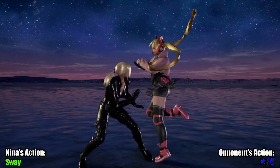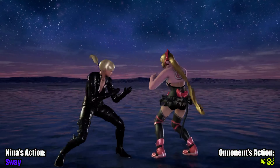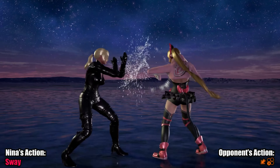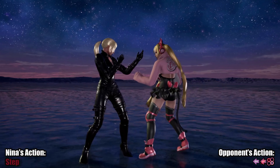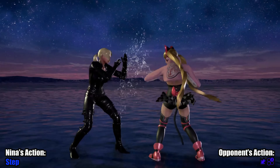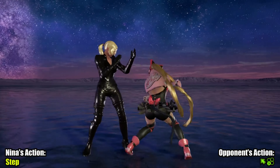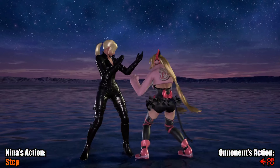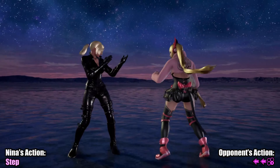Lucky Chloe. Sway can evade Chloe's down foot 1, but it's at the risk of being hit by many other common tools, including her hop kick and down foot 3. And let's face it, the hop kick is coming. Stepping left can also cover her down foot 1, as well as a ton of other tools. This is also applicable to Chloe in back turn by the way. Down foot 2 will track, and so stepping and blocking is effective, where stepping into sway could get you launched.